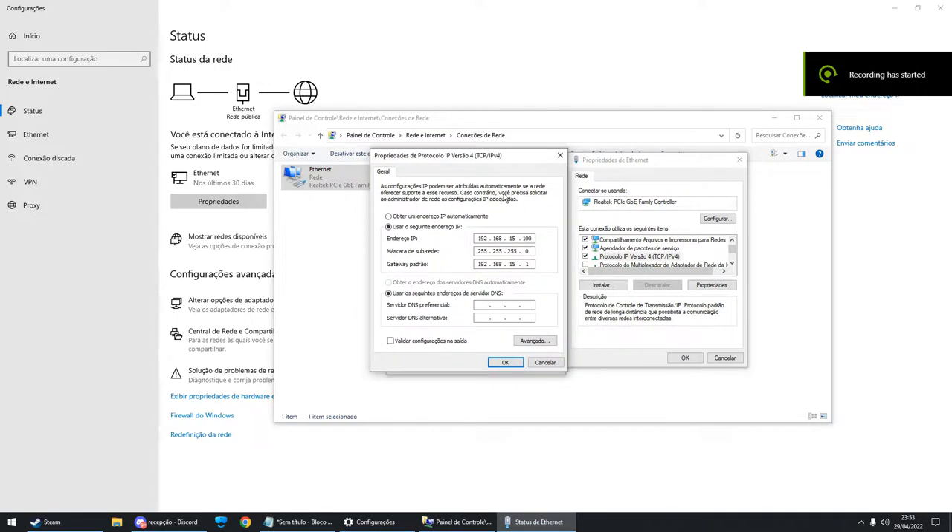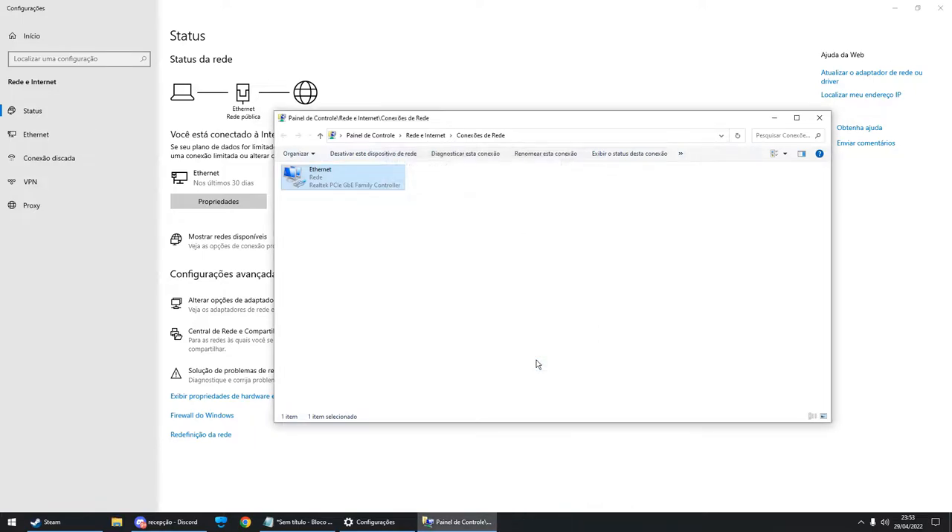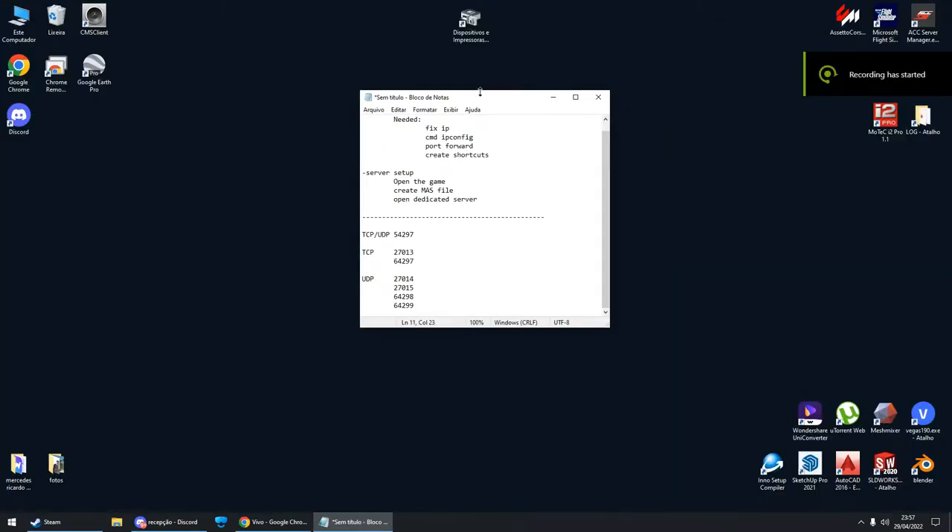After you set your IP to a fixed IP and close this, you need to remember the first IPv4 address. Now it's the part where people have the most difficulty — you need to port forward all the ports to the IP that you set before.